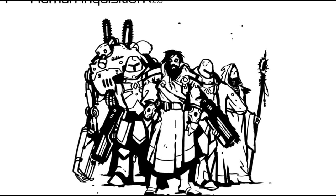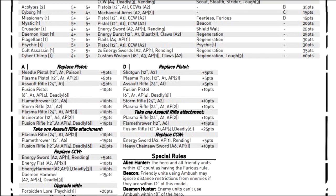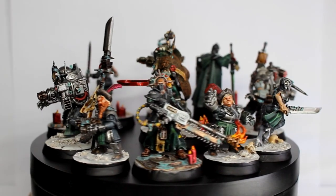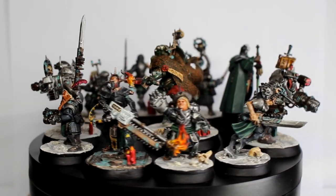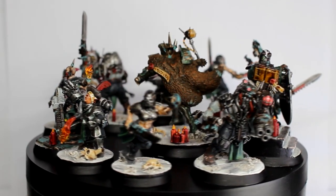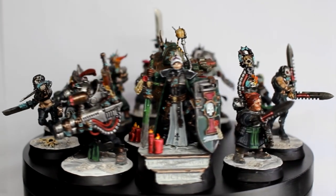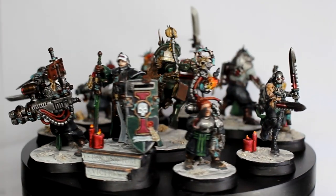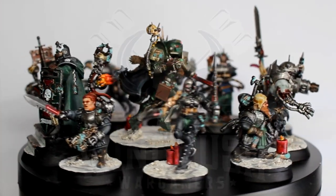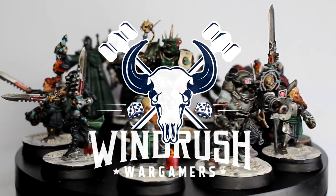One of these firefight teams took my fancy immediately — it was the Human Inquisition, which draws several parallels between the warbands you see in games like Ink 28. The prospect of making this warband was far too good to pass up. So I decided to use all of the spare components from previous Kill Team projects and bash them together to make a Human Inquisition team with no additional cost to myself. I'm Joe from Windrush Wargamers, and here's how I made an Inquisitor and her retinue for free.